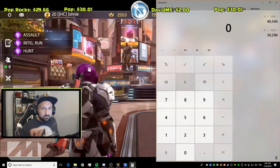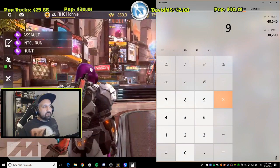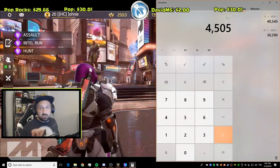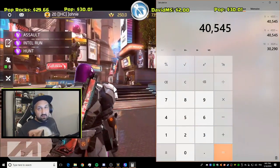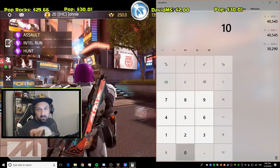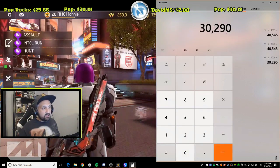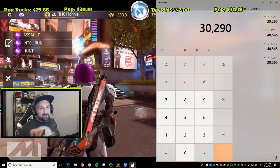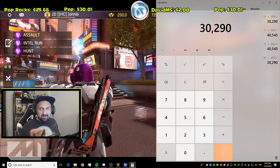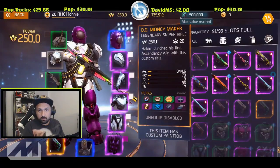Let's do the math. Nine bullets on the Bassenskiller times 4505 per crit — assuming you crit each time on the stationary boss, which is not impossible — that's about 40,000 damage. The OG Moneymaker had 10 shots dealing 3029 each, that's 30,000 damage. That's about 10,000 less, almost 25% less damage in 10 seconds. That's huge.